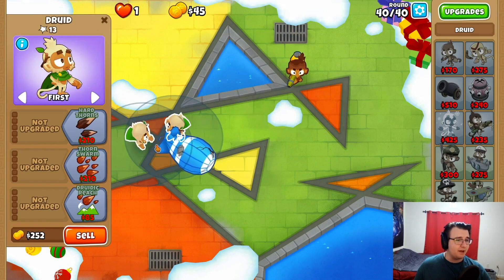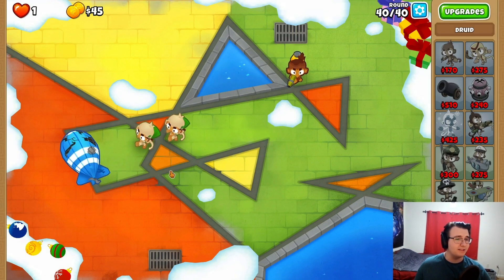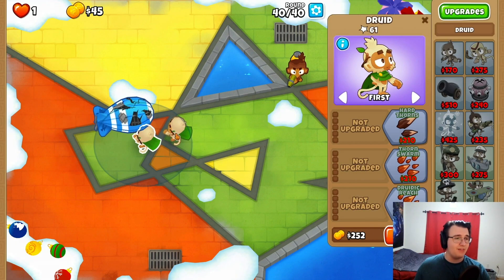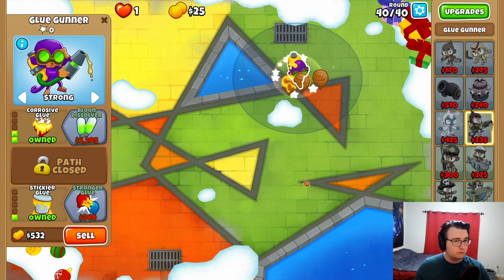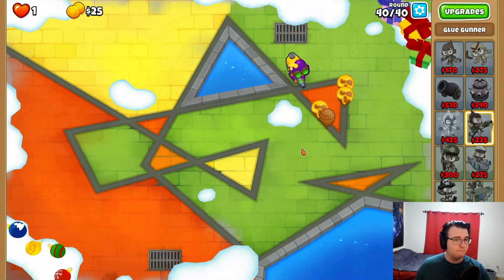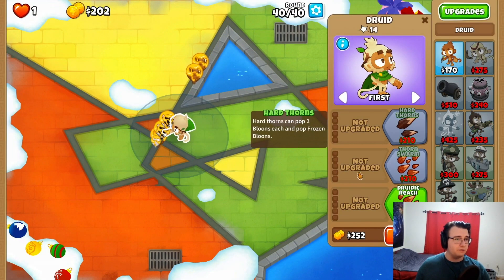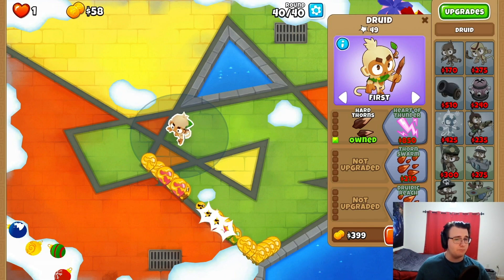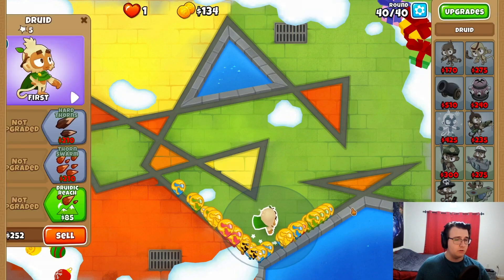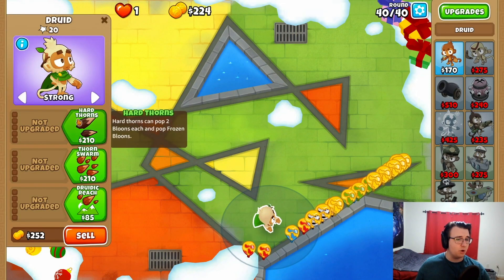Or was it something else? No, I think it's 2-0-1. And then I wanted to sell for other towers, but I don't remember what. That's how I remember how to beat this Moab for cheap. I'll sell and get hard thorns eventually. I have to make sure I got the right glue upgrade though. If I didn't get the glue upgrade, I'm kind of screwed. Because the glue has to keep soaking and soaking.